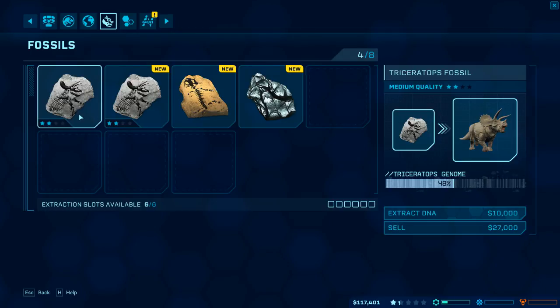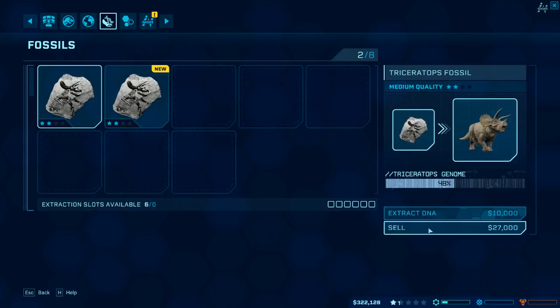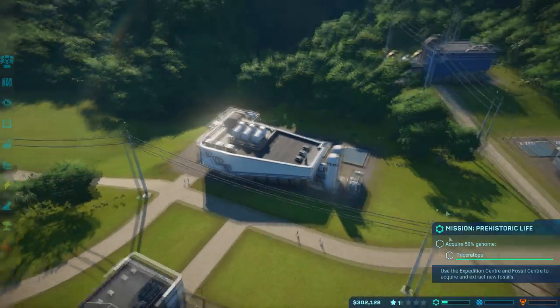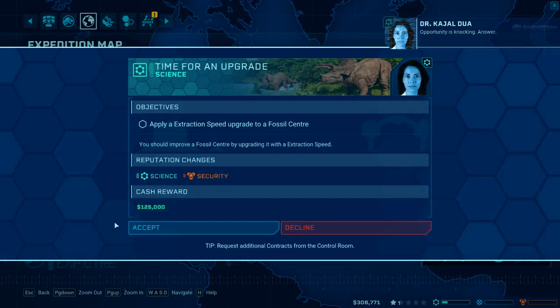All right, where are we at? We're at 48. We can sell that for 120 grand - nice. Rhodium for another 80 grand. There's 200,000 just there. These should definitely get us a triceratops genome which will get us that extra money.